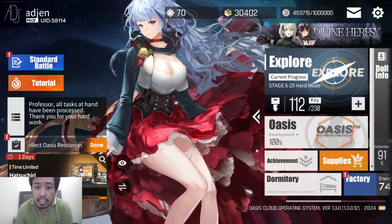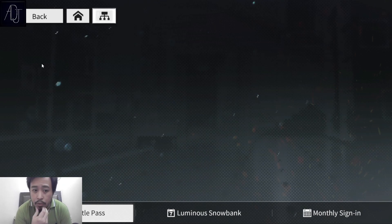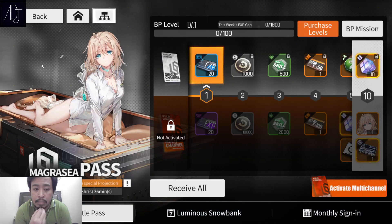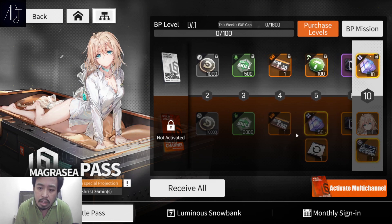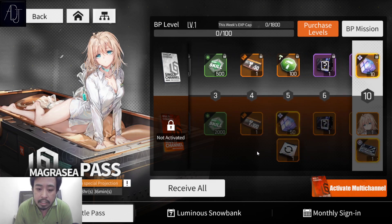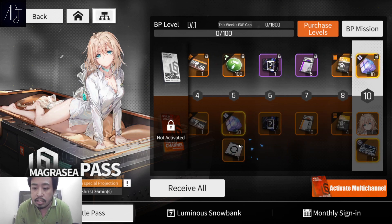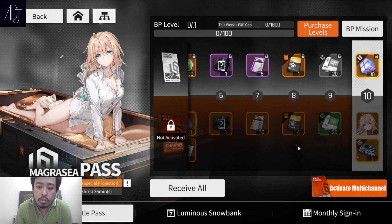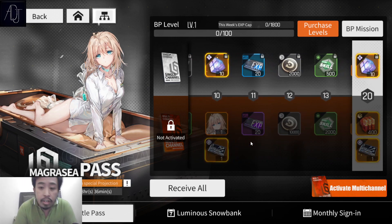So how good is this Centaureissi battle pass? You can find it here in the standard battle pass section. We have the Magracea battle pass for Centaureissi, and as per usual we get a lot of goodies. If you buy this one you will get lots of extra keys, extra skills, neural kits, and a lot of really good materials for enhancing and leveling up your characters.